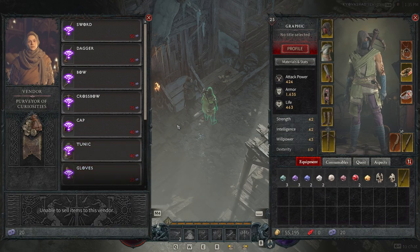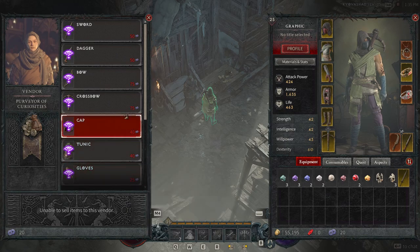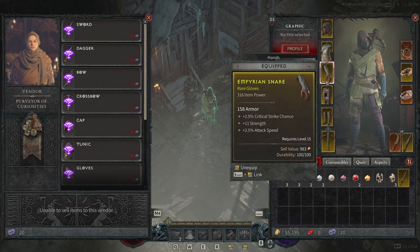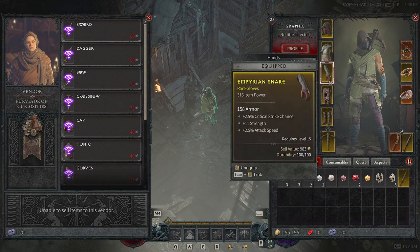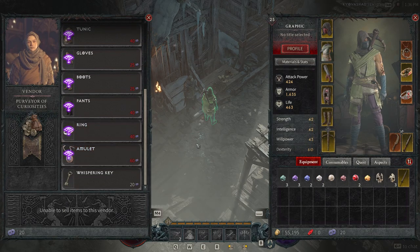I do plan on using it the next time I see a chest. These items all cost a different amount of Murmuring Obols, so one thing you'll want to do if you don't know what to replace in your build is quickly go over each slot and find the lowest item power across all your gear and weapons. The lowest right now looks like it's the pants at 282 item power — actually this ring is 270 item power, which is pretty low, so I do need a new ring, which costs 40 Murmuring Obols.